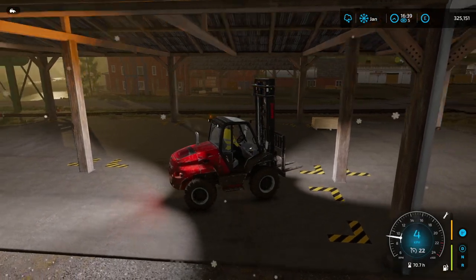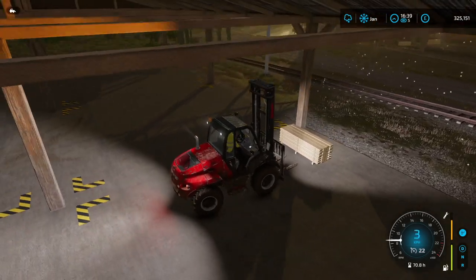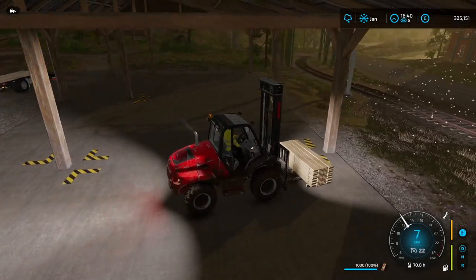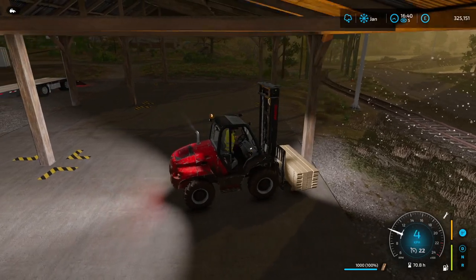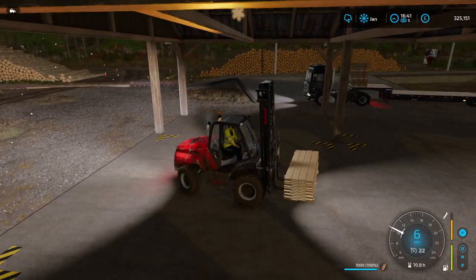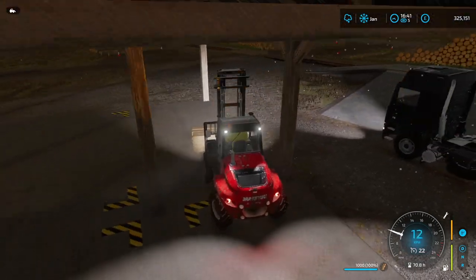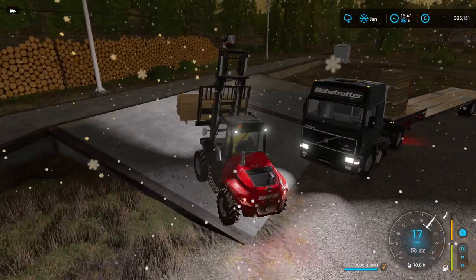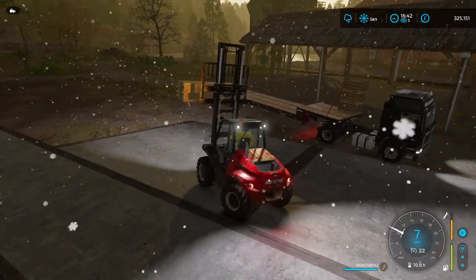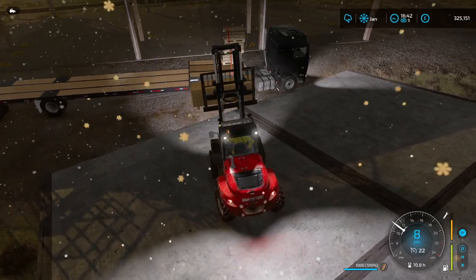I'll go first and collect that far long plank — actually, we'll grab the one, because the other one can go to the shingle factory, as we do need long planks down there to continue that production. So we'll take these planks to the boatyard and the other planks to the shingle factory. We'll get the wood beams loaded — I believe we need two pallets of wood beams at the boatyard.